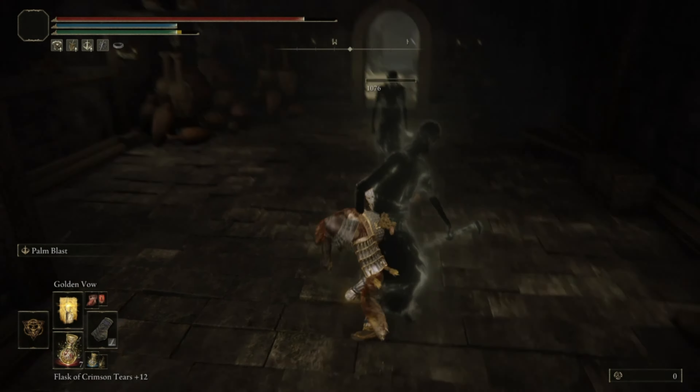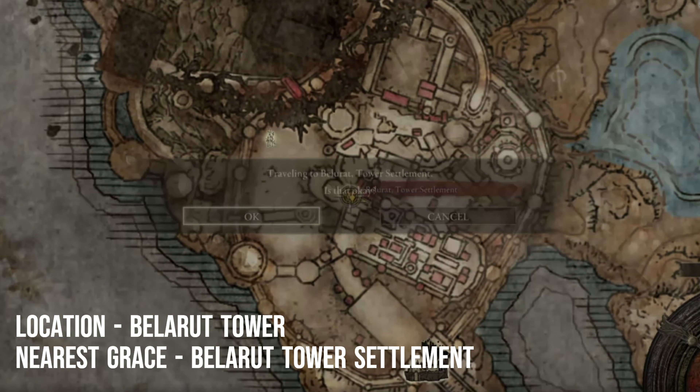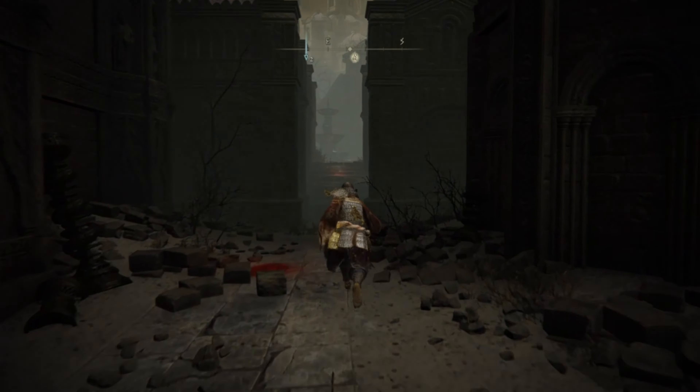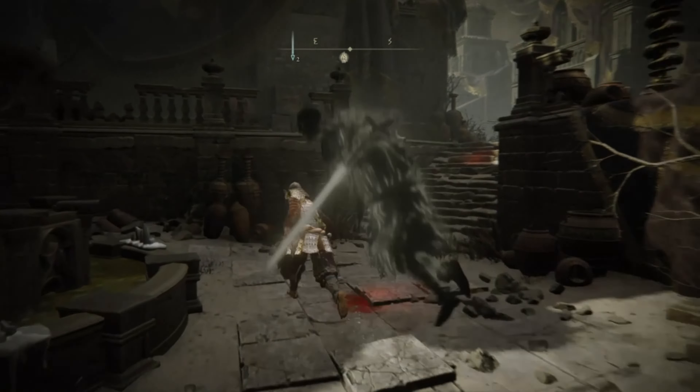Kill the enemies inside the room to activate fast travel. After that fast travel back to the initial site of Grace which is Bellerut Tower Settlement. Now run towards the Sewer Well Depths to unlock the door and continue exploration of that region.